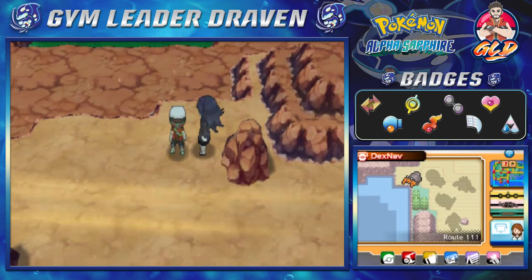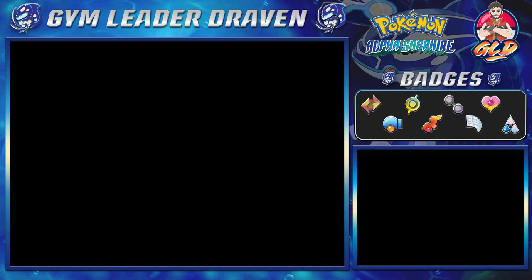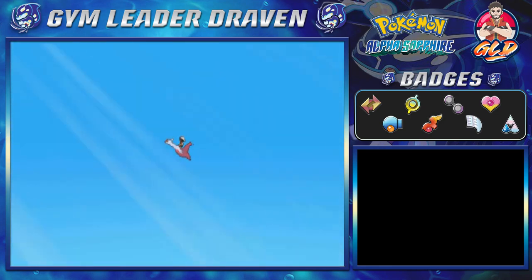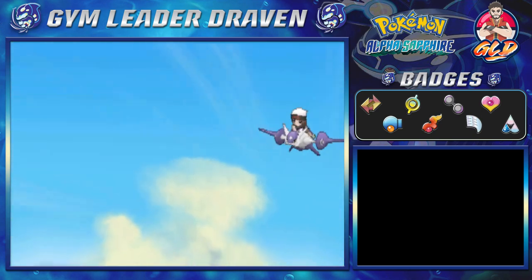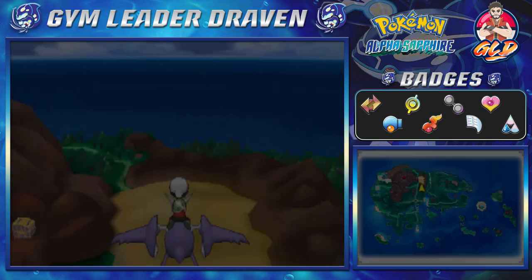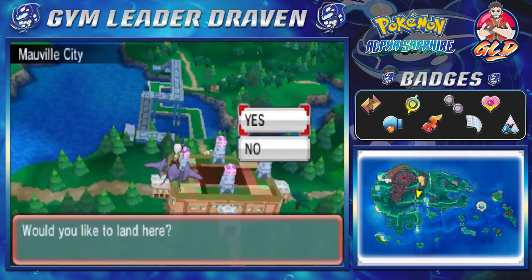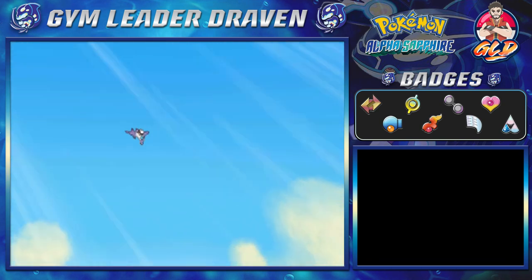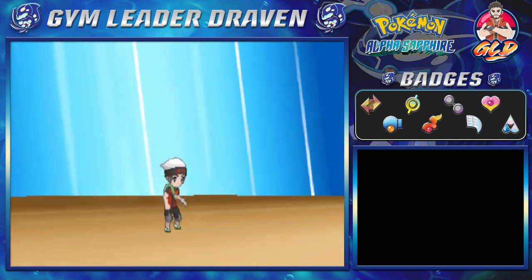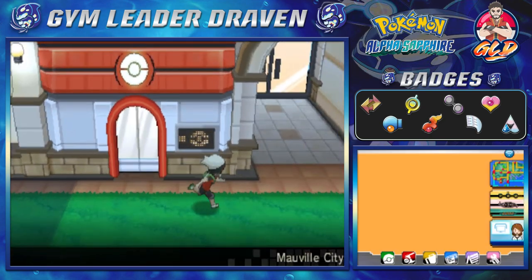So those are the three people you need to find. The final thing you need to do is go back to Mauville. More than likely you'll get the scary girl on Route 111 first, then the person near Fortree City, and then the Battle Resort guy. We're going back to Mauville — that mall-looking place — to get ourselves a second bike.